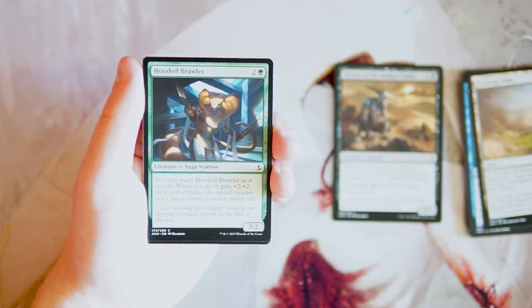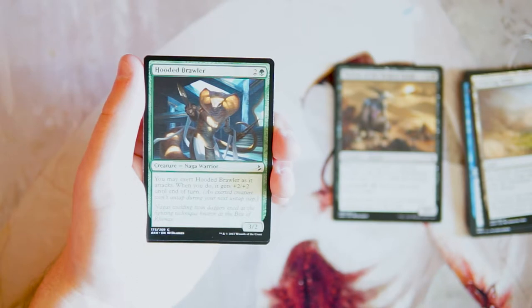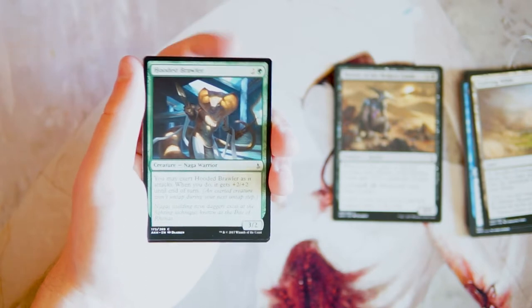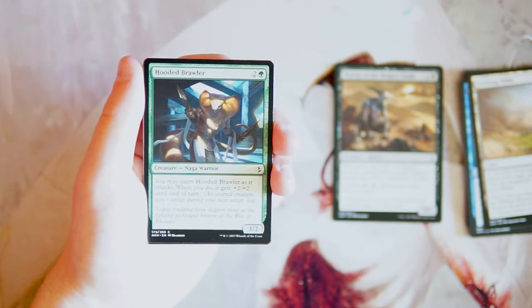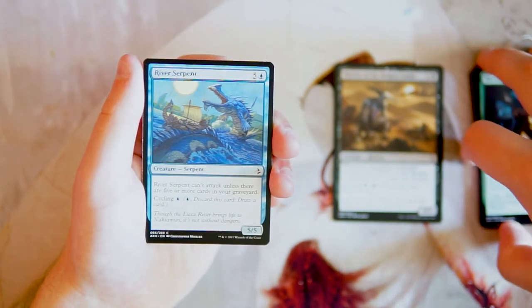Hooded Brawler is a 3/2 for two in green. You may exert it as it attacks, and if you do it gets +2/+2 until end of turn — exerting means it doesn't untap during your next untap step. So you get a 5/4 for three mana, which is quite good, though it'll mostly be swinging on turn four. It does outpower a lot of things in this set. It's a solid pick but I don't think it's better than Horror of the Broken Lands.